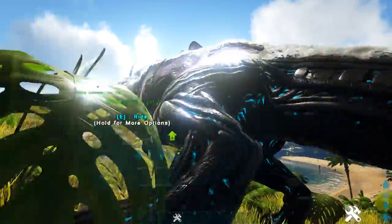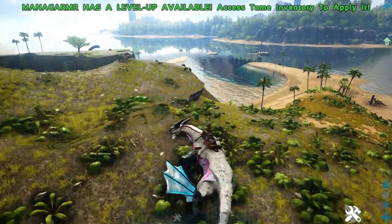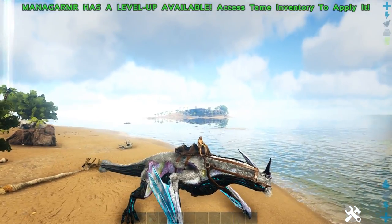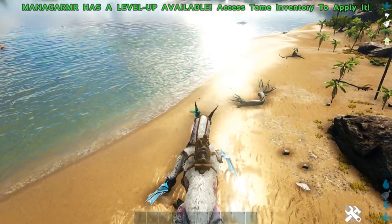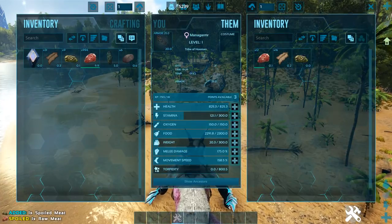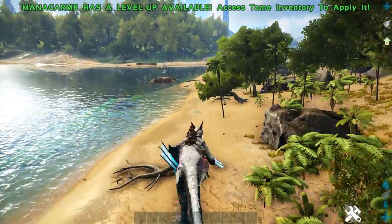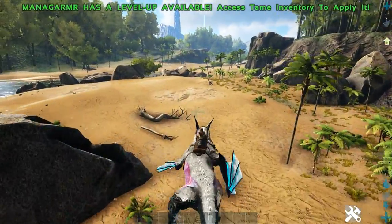Now the Managama. His first ability is his freeze. I travelled to the proper island instead of where I was so I can test it on some wild creatures. I killed it — I don't understand this attack. Yesterday it did like 0.5 damage and just then it did 15. So maybe it depends on the Managama, or maybe it's just really glitchy because it just came out. Now it's doing 0 damage — I'll turn on infinite stats.